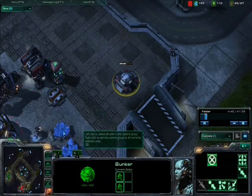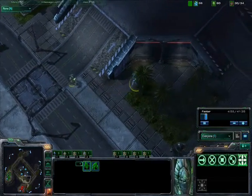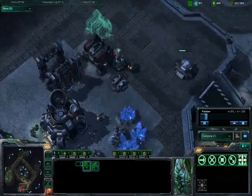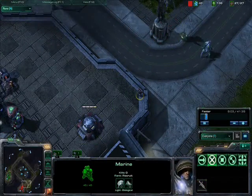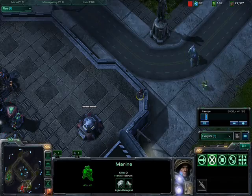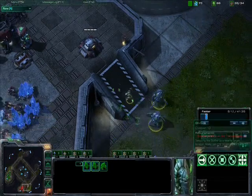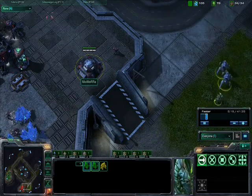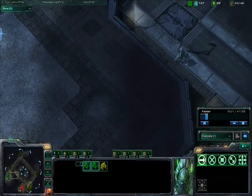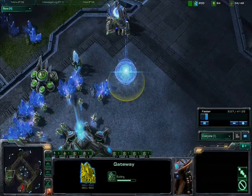Looks like a Bunker is going up along with a Reactor on the barracks. The strategy here for the Terran player is really to make sure he survives this initial push of Tier 1 units in terms of harassment, while the Protoss is either teching up to something or expanding very quickly. A second gateway is going up for the Protoss now.